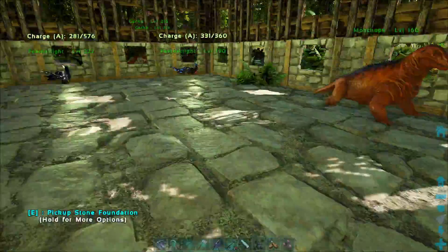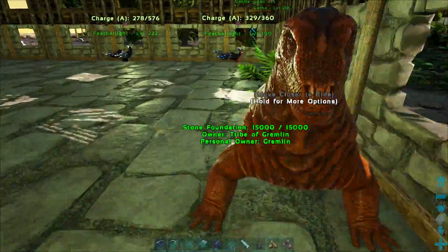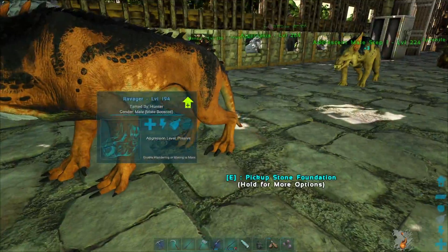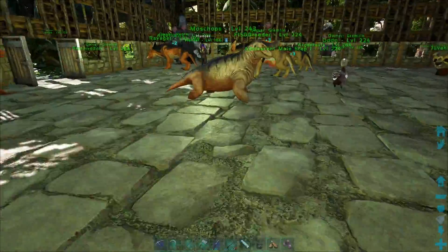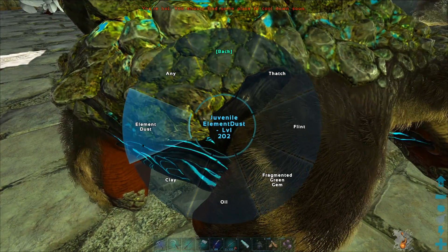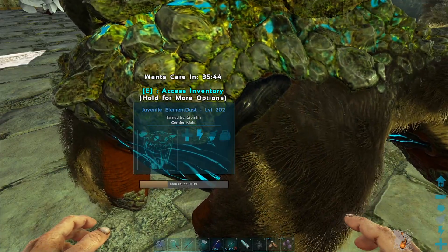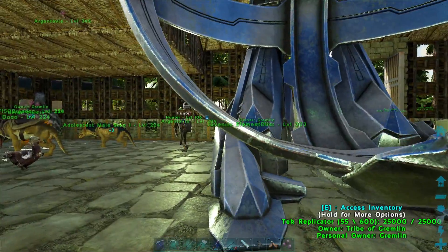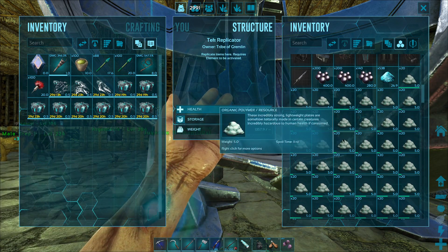I hatched out a number of gachas thinking that one of them would have the fungal wood that we need. I never got one. I got corrupted wood and I don't know if they serve the same purpose. What I did manage to get - you can tell by its name - is one of these again. So we have that starting in maybe an hour, which can start giving us element dust, because all we have right now is what we've got from cyborgs around here.